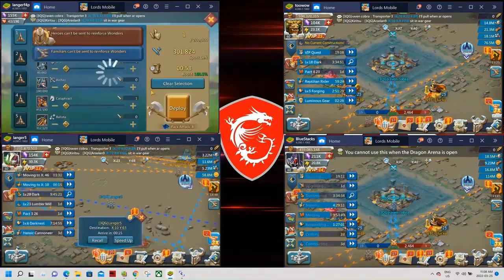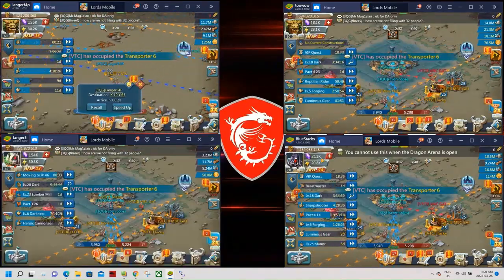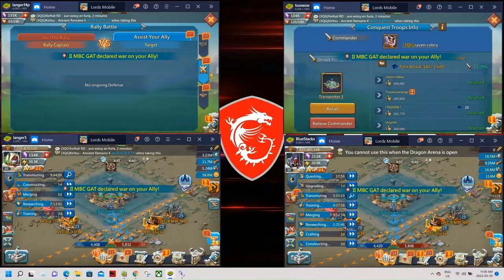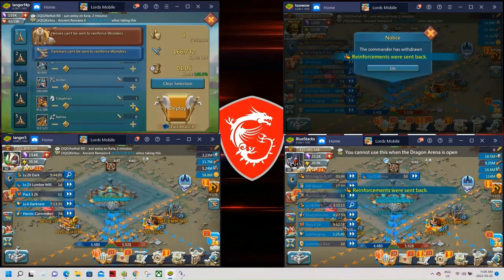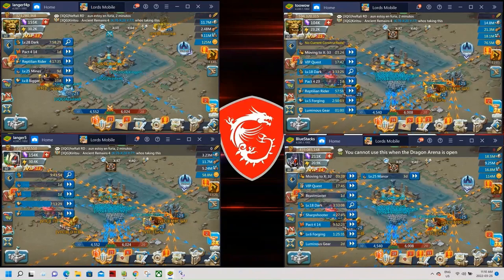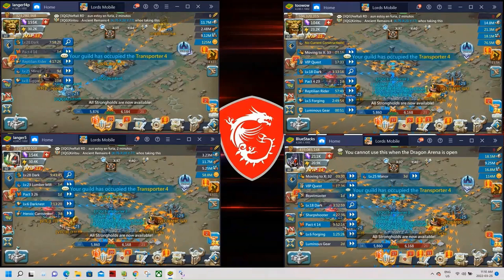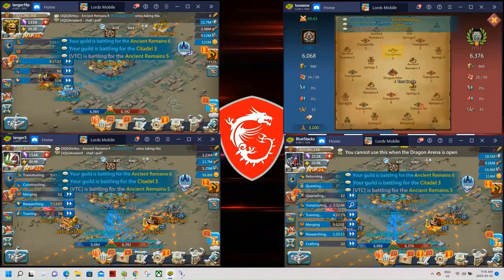Rallies have started — I'm sending troops with Langer 4 and making sure all marches are out on the other accounts. We're well matched at the beginning and it's pretty active. We have a very good guild — we usually score higher than our might suggests, and we sometimes beat guilds with 50% more might than us, even with fewer players, including my four accounts.